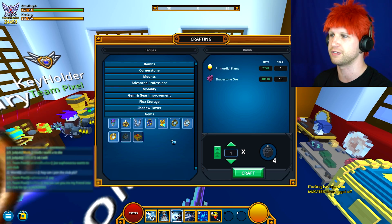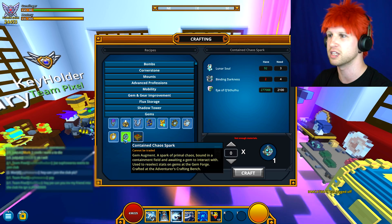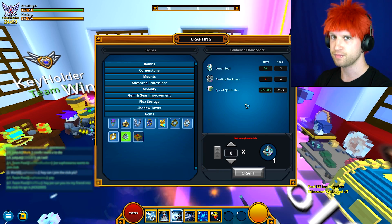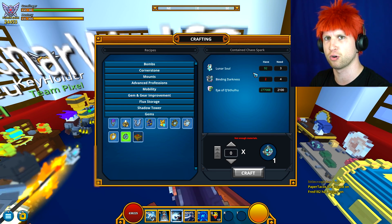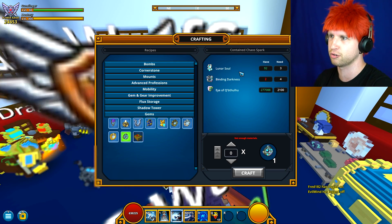What you're essentially going to end up doing with the endgame of Trove is trying to mix up and change the slots of each of those stats. First, come over to the Adventurer's crafting table, go into gems, and at the bottom there's going to be the Contained Chaos Spark. This is what's required in order to re-roll your gems. It costs three Lunar Souls each, meaning you're only going to be able to re-roll about three times a week based on the Lunar Souls we get.